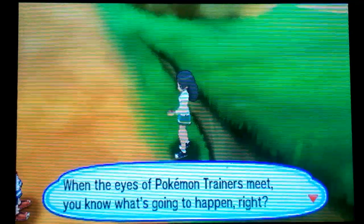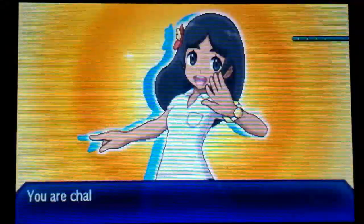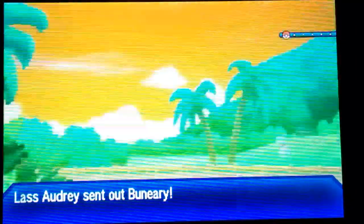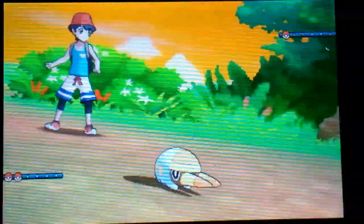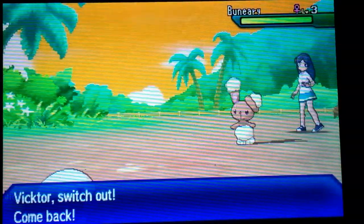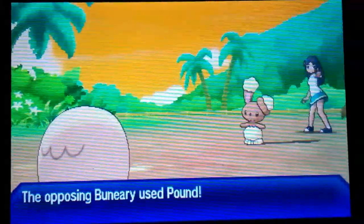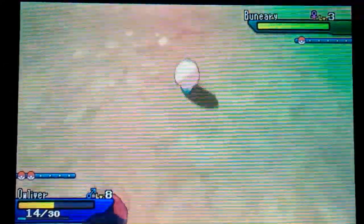We're noticing there is a trainer here, which I feel like I already knew. Let's go ahead and face her. When the eyes of Pokemon trainers meet, you know what's gonna happen — a Pokemon battle! We are challenged by Lass Audrey. Youngster Joey — I thought Youngster Joey was always the first battle. It's a Bunnelby at level three. Victor has four HP so we're definitely going to get him out of here and throw Oliver in.